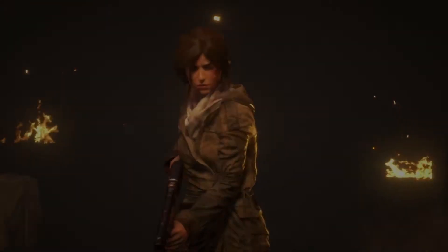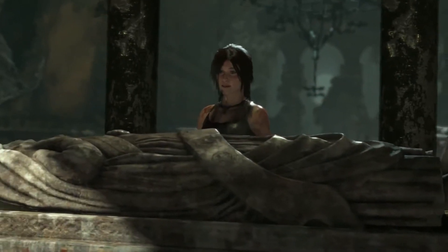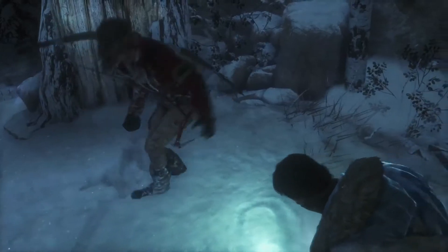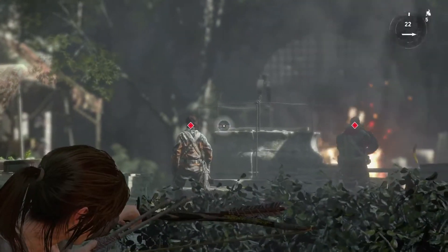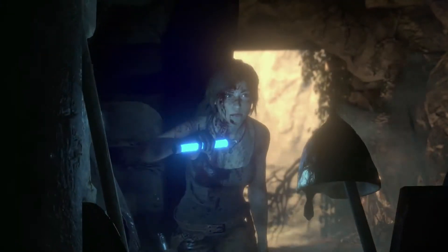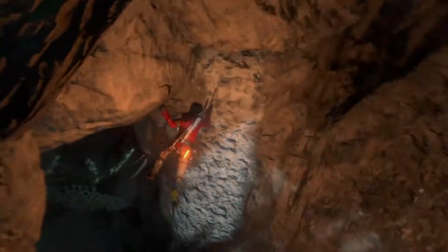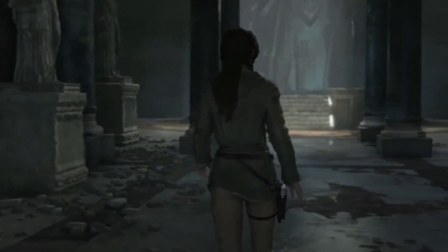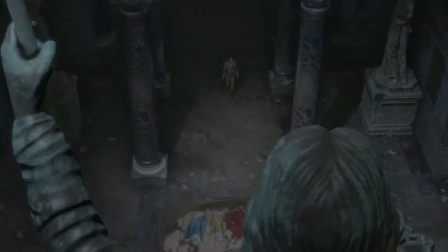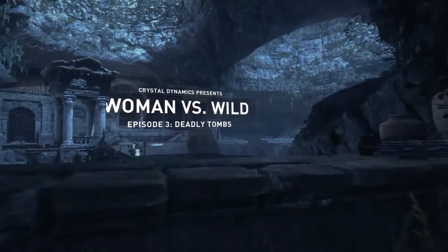By now, you're well aware of the many deadly threats facing Lara in her quest to uncover the secret of immortality. And you've learned about the importance of choice in combat tactics, upgrades, and skills. In this final episode, we'll be focusing on tombs and the advanced traversal abilities Lara uses to both explore and survive them. This is Woman vs. Wild.